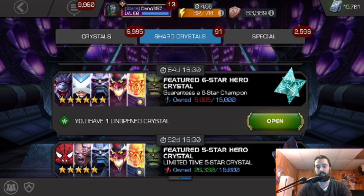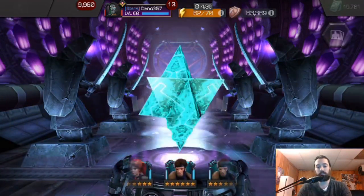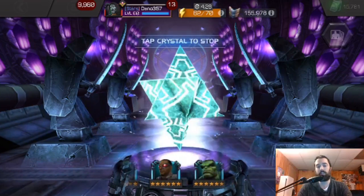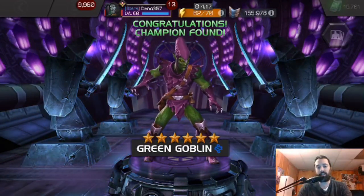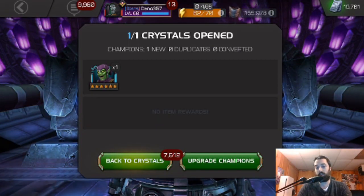Here is the big one — the featured six star crystal. You guys know I'm looking for the heavy hitters from this crystal. The only one from the banner I've got so far is Red Goblin, so Dragon Man, Professor X, Apocalypse, or Cosmic Ghost Rider — all exceptional pulls. Would not mind a dupe on my Vision either. My incursion buddy Vet pulled six star Green Goblin from a featured yesterday, and we were joking that Green Goblin was 25% of the pool. And we're not laughing about that anymore.